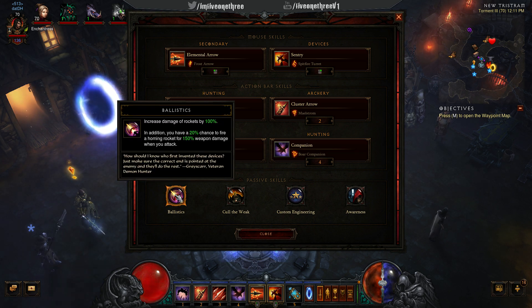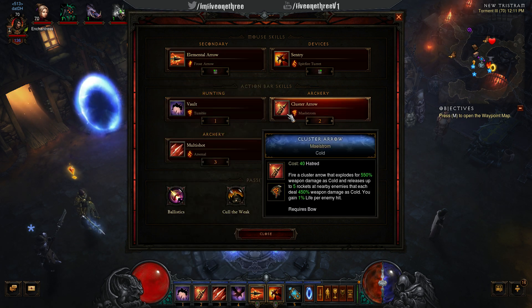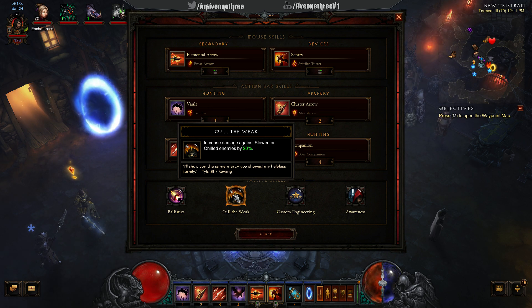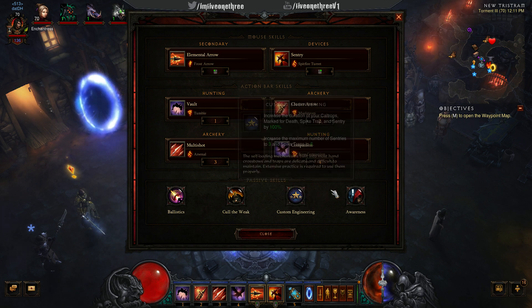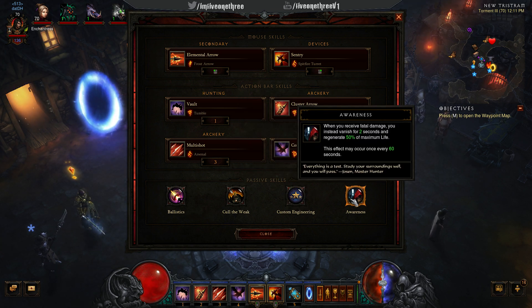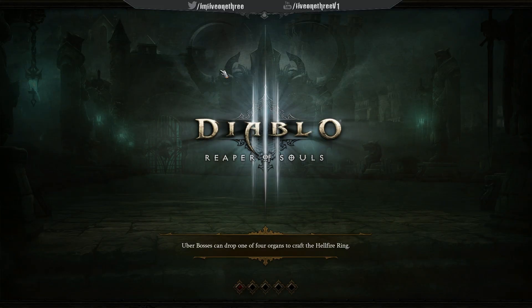The Boar Companion also increases my resistance, because my resistance is really lacking. For passives: Ballistics increases your damage from rockets and additionally gives a 20% chance for a homing fire rocket at 150% weapon damage. Call of the Wolf increases damage against slowed or chilled enemies — that's why we're rocking the cold gear with Frost Elemental and Cluster Arrow, adding 20%. Custom Engineering lets me throw down three sentries.